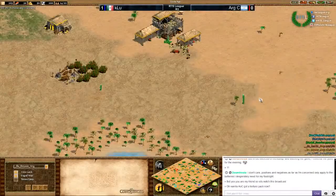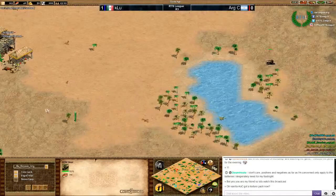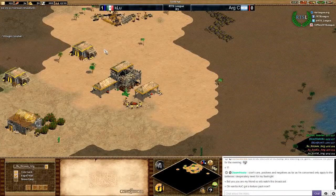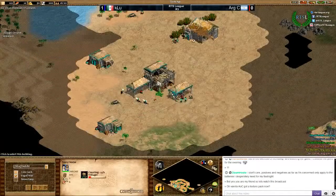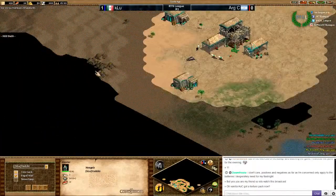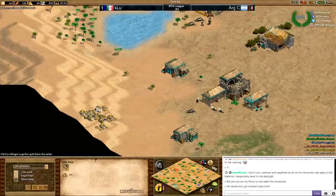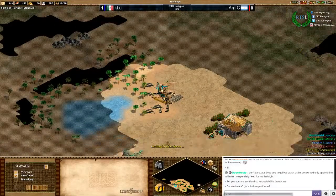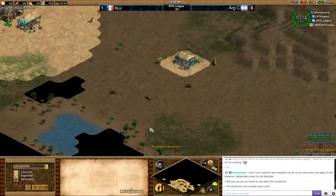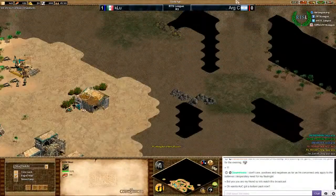There's a dead boar already — a bit early — but there is a second boar so that's fine, and he saw it. The enemy pocket is also Mongols, interesting. His map is okay — gold in the back on a hill, but it's really close on the other hand. Stone is not that great. Secondary stone and gold are really close, which is a good thing. Deer is rather close and very easy to push. Second boar looks okay too.